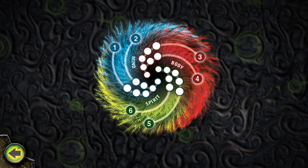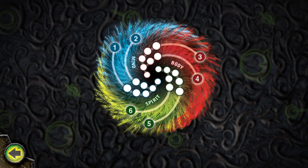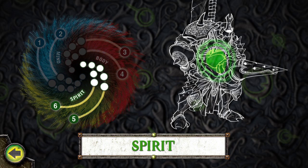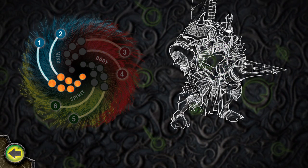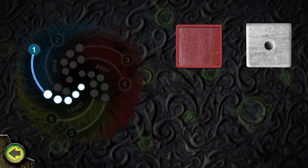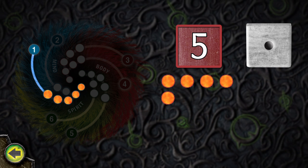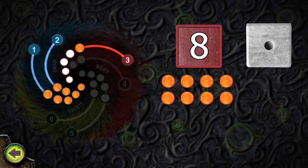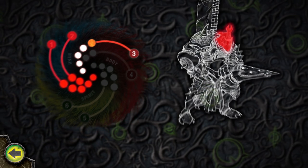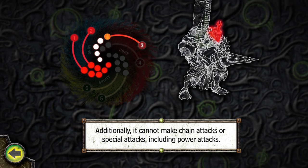Damage to a Warbeast is recorded on the Damage Spiral on that model's stat card. Damage Spirals contain six branches, numbered one through six. A Warbeast Damage Spiral has three color-coded sections called Aspects: Body, Mind, and Spirit. If any of these Aspects are crippled — meaning all the damaged boxes within them are filled — the Warbeast suffers a penalty to its performance. A D6 is rolled to determine in which branch the Warbeast takes the damage. Starting with the outwardmost unmarked box in the branch rolled and working inward, mark one damaged box per point of damage taken. Once a branch is full, continue to record the damage in the next branch in clockwise order that contains an unmarked damage box. Since all of the boxes for the Warbeast Mind Aspect have been marked, its Mind is now crippled. While this Aspect is crippled, a Warbeast rolls one fewer die when making attack rolls, and cannot make chain attacks, special attacks, or power attacks.